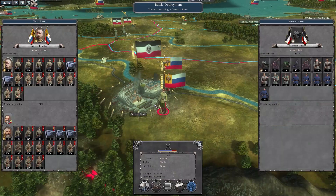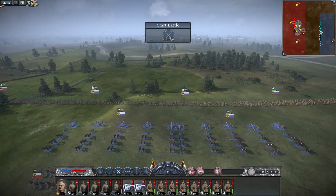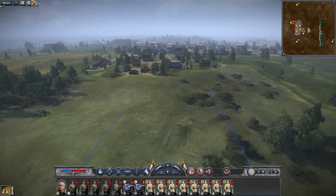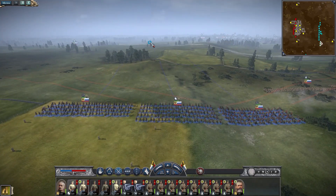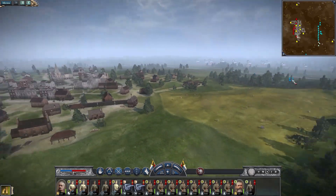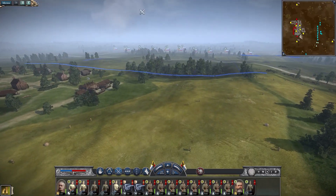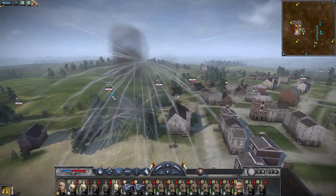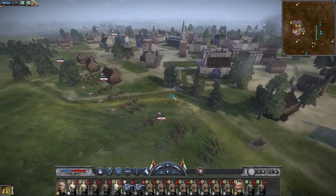Actually guys, I'm going to attack Breslau just to destroy this army here. Here we go. We'll send our troops up — we will make quick work of this. Very quick work indeed. They have a ton of artillery — they're just not using it yet. Oh, now they are — now they are, limbering in. They're coming through the town.